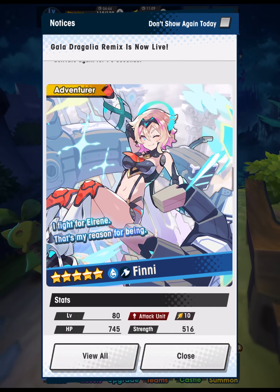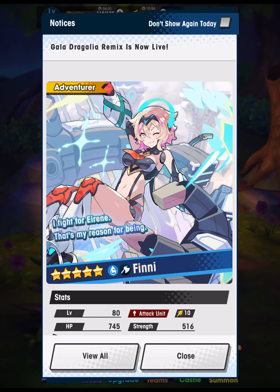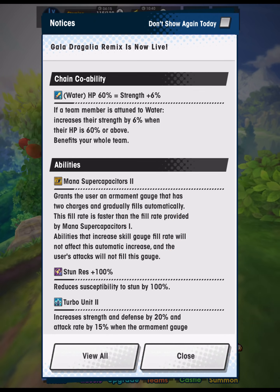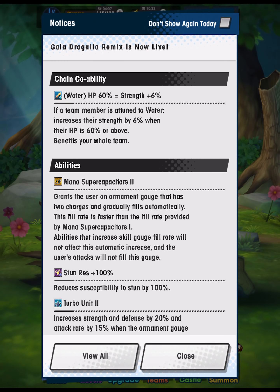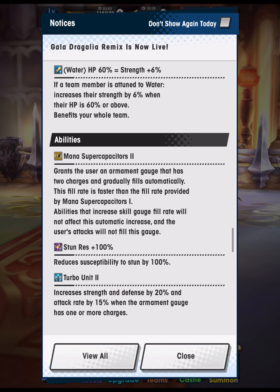Let's move on to Feeny — she fights for Irene, that's her reason for being. I think she is actually very good compared to Irene. Similar to Irene, Feeny works with the armament gauge mechanic via mana super capacitors, but her fill rate is slightly slower — 8% every second, so it takes 12.5 seconds to get one of two charges. She also has turbo unit 2, which increases strength and defense by 20% and attack rate by 15% when the armament gauge has one or more charges. She has stun res, which is good against Lilith in phase two on master, since Lilith causes stun not burn.